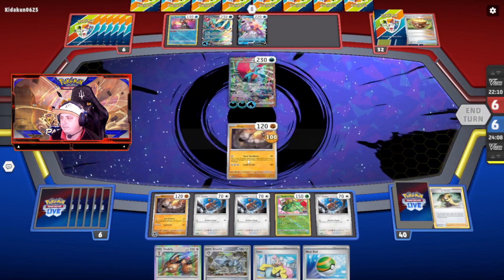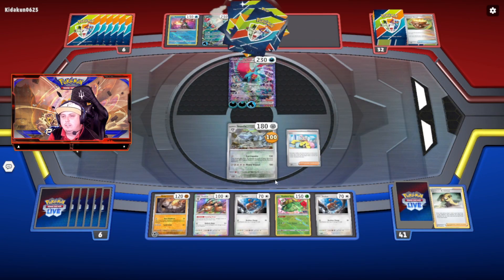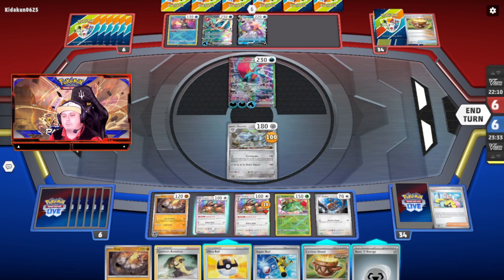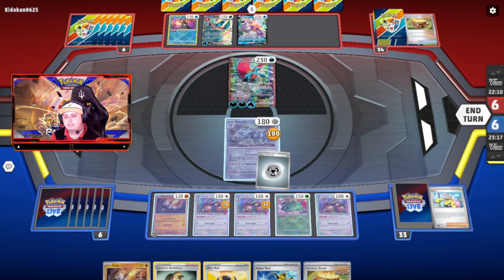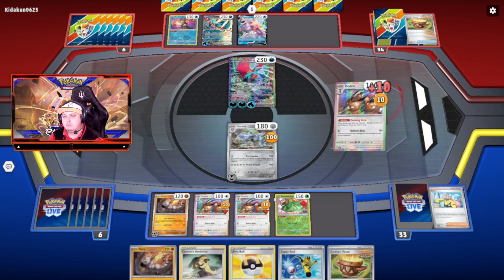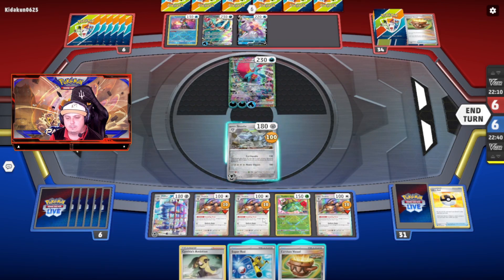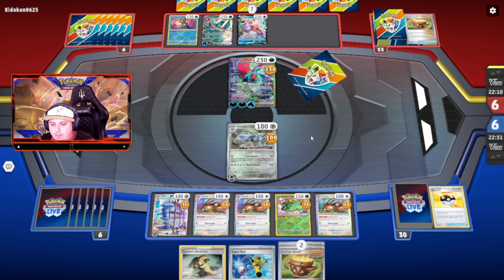Calamity Stone. I'm good with that. Dodrio evolved. Steelix. Perfect. Iono, reduce my opponent's hand size to 6. Here's another Dodrio, and another one, another one. Draw one, draw another one — it's the third Dodrio. Draw another one. Zooming Draw. Iono — let's discard Iono because I've got Cynthia. Look how good this Steelix and Dodrio are, almost charged. It's good.